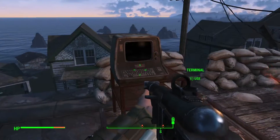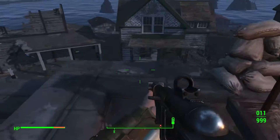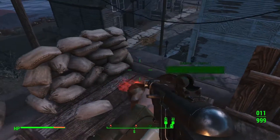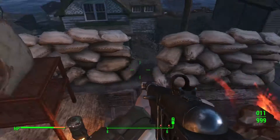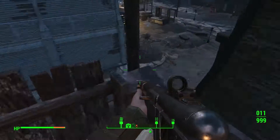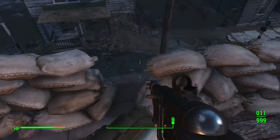Hello everyone, this is Fallout 4 and we are back. I figured out what we have to do with the turret — you need to introduce the password first, then go at it and activate the turret. It will give you the option.